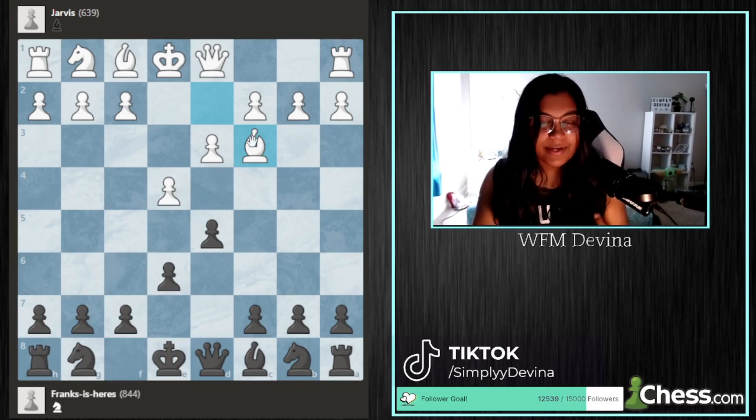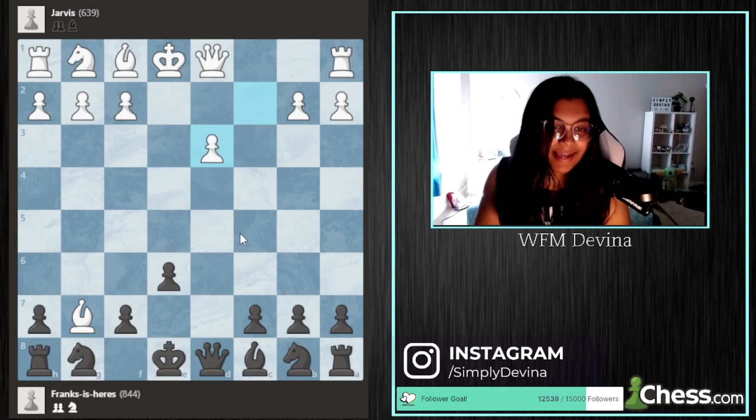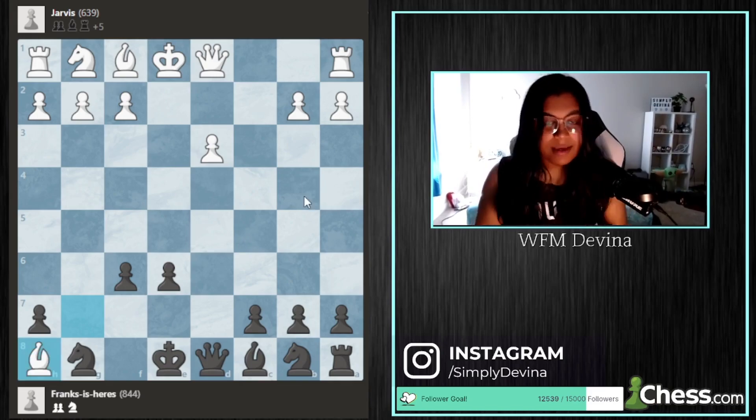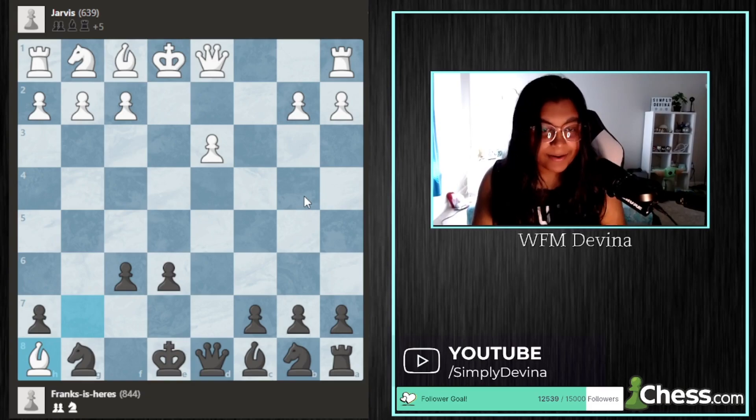Frank did not ask himself that question, and did not realize that the pawn on g7 was hanging. As we proceed further along the game, black just ends up down a full rook. But obviously anything can happen, so playing on is a correct decision.